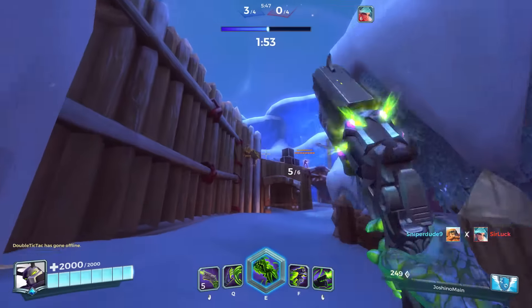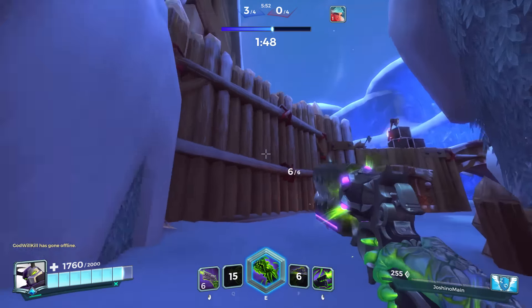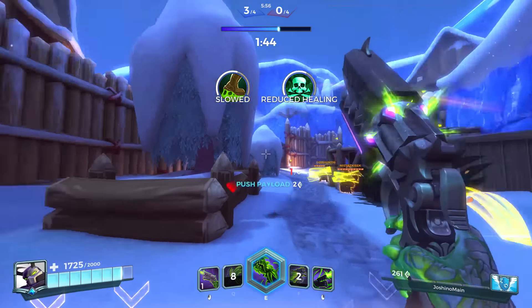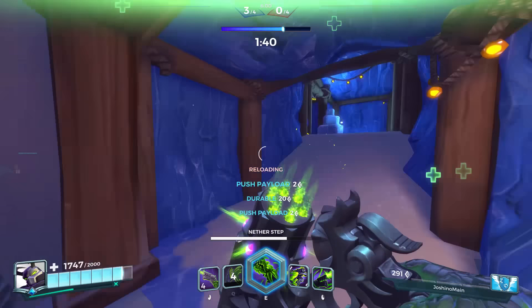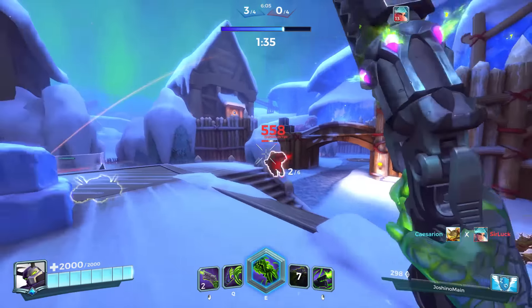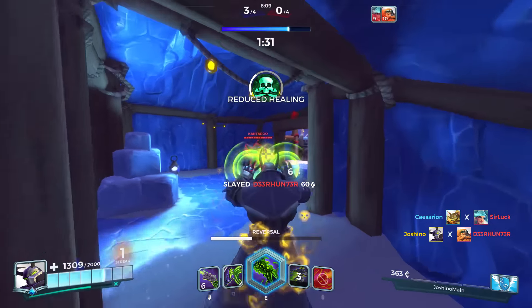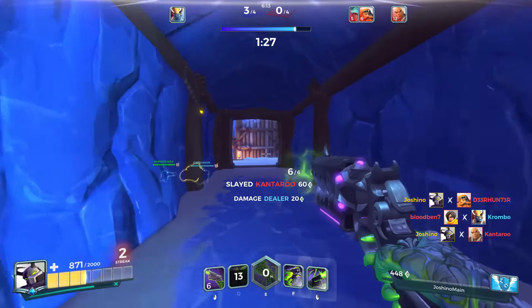Androxus's escape ability is called Nether Step, which allows you to dash three times in the direction you're facing, including into the air. Between each step there is a four-second window to step again, but once all three steps are used or the four seconds runs out the cooldown is 10 seconds. Because the ability lasts the duration of three steps, you can accidentally use only two and effectively increase your cooldown by four seconds — make sure you use all three.